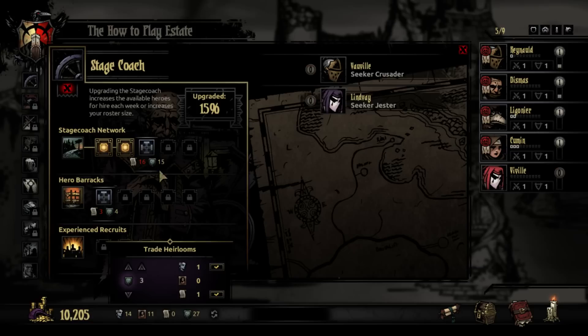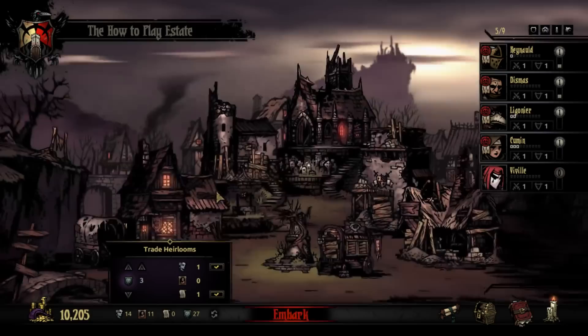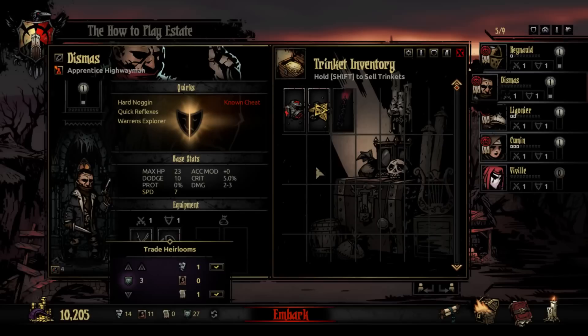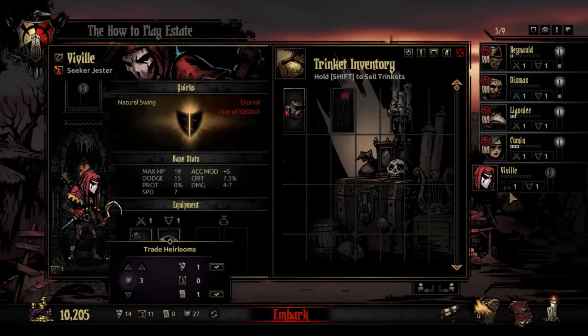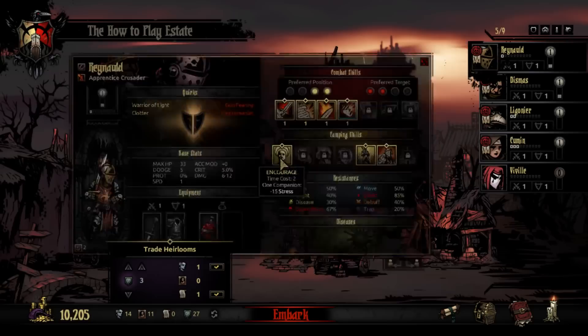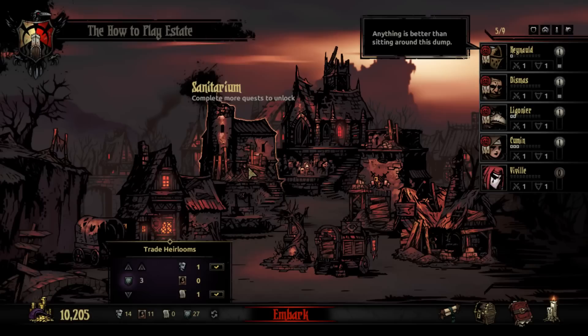When you get later in, you want to get more characters and eventually have to upgrade your space. Experienced Recruits give you a chance at getting higher-level characters, saving you time grinding, but there is a chance they'll have more quirks to deal with. We have some new trinkets here — I would want to give him the Dodge Stone. They already have a higher dodge and high speeds, so this will just make it even better. The Sanitarium has not been unlocked yet, so we can't do anything there.